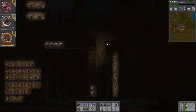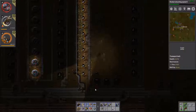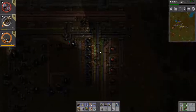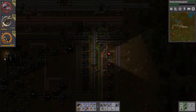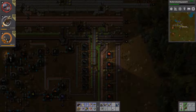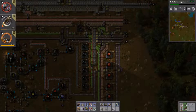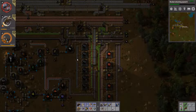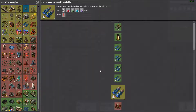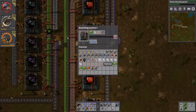I only have six science labs running right now, which is sad. What are we waiting on here? We need red circuits, which we need plastics for. Let's see how many more plastics we need after that 500. We need 800 for blue circuits. Oh, and we need 5,000 down there - we need a lot of plastics. But for now, our huge importance is to get that science in.